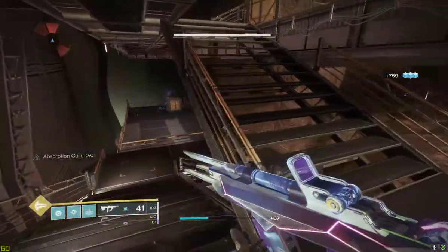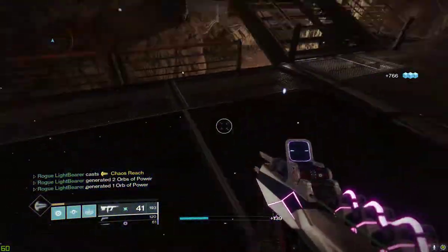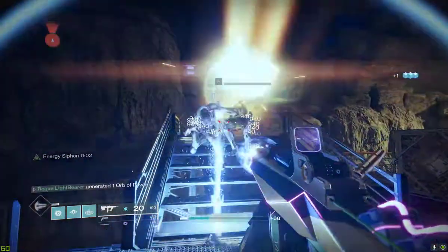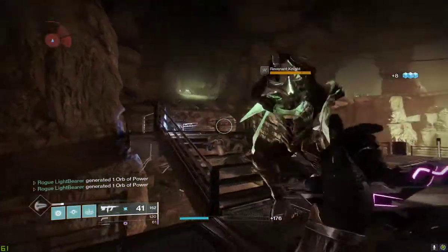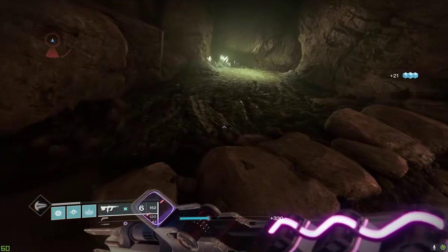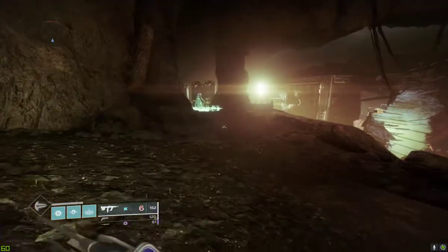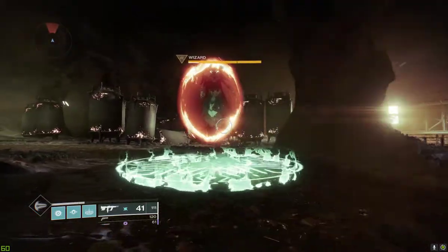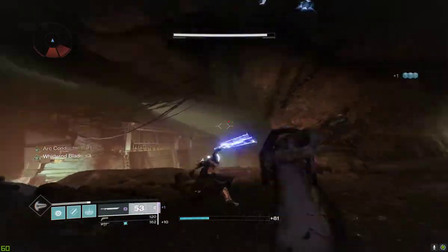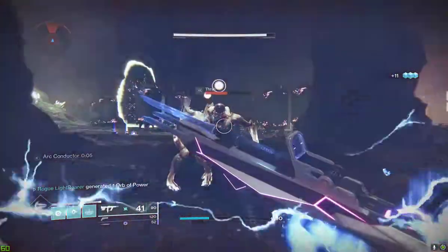And then we're just going to let it all drain out, and now we got some volunteers obviously. I mean, you can see — another good thing is orbs, because there's going to be orbs that drop whenever you use this as well. If you're using a masterwork weapon, if someone casts their super — but this is going to cut super charge time in half, is basically what I'm saying.